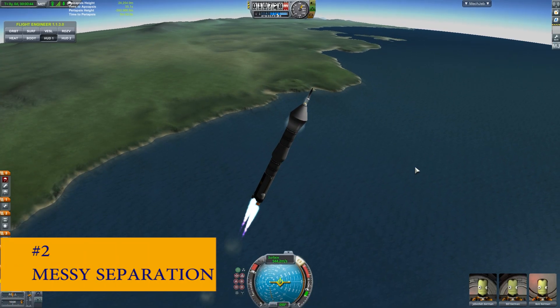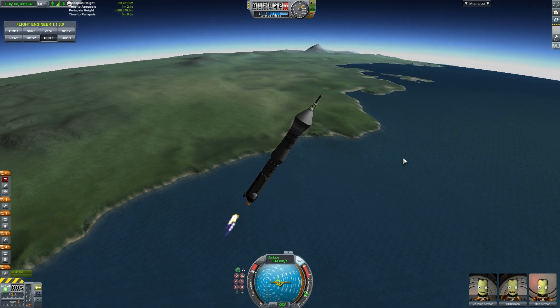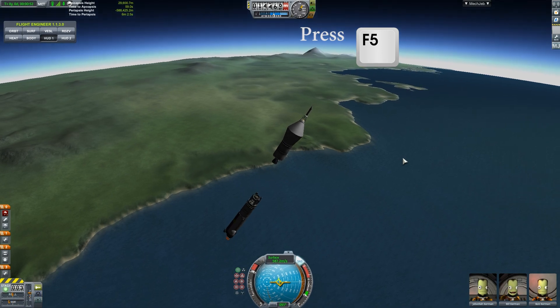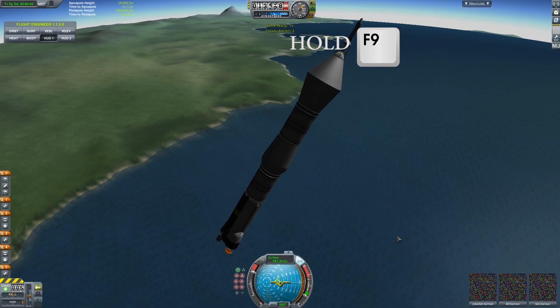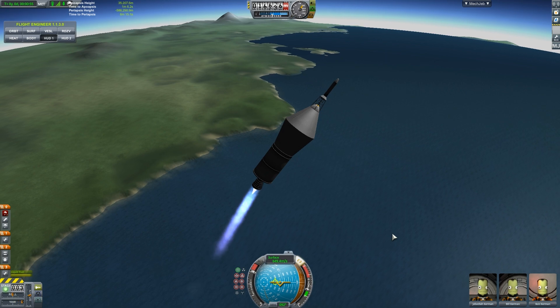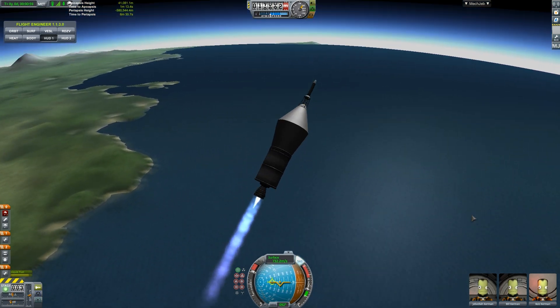Number two: messy separation. As of Kerbal Space Program 1.4, two craft can't be controlled simultaneously. So I prefer to quick save right after separation so I can land my booster, then quick load and fly to orbit. While there are mods for landing, I typically play sandbox, so proving the craft works and then playing pretend works just fine for me.